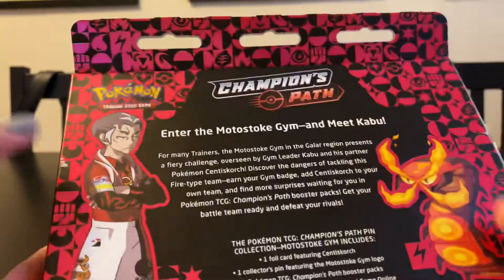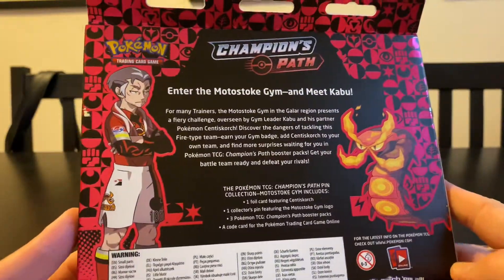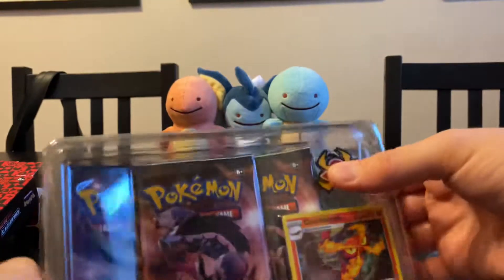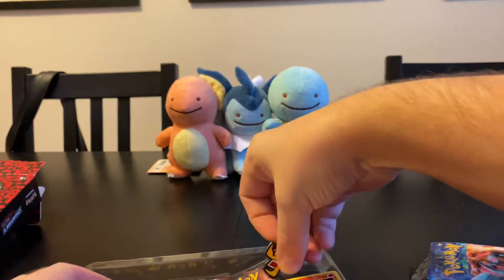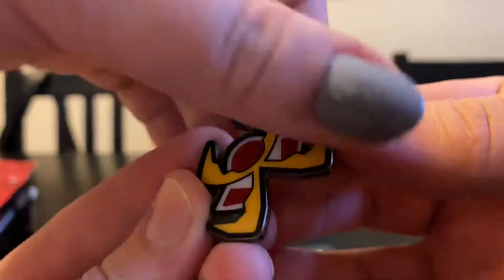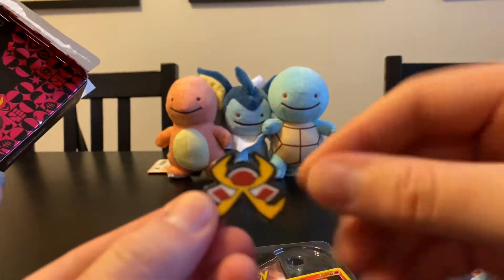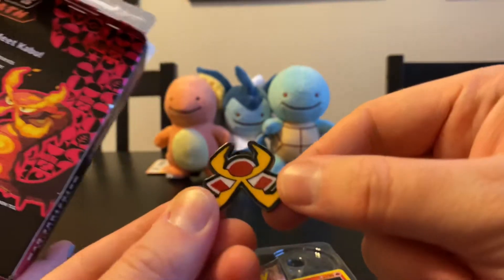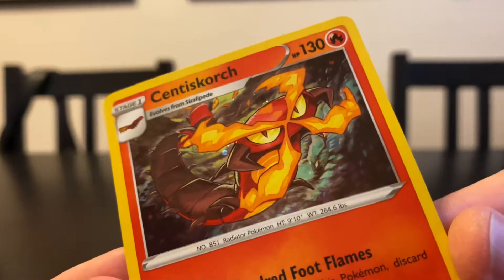And then the Motostoke Gym — Kabu has the Centiscorch. Here is the enamel badge — it's like a samurai helmet. There's Centiscorch; the promo card here is so cute. Times are tough, everyone, but everyone is doing their best.